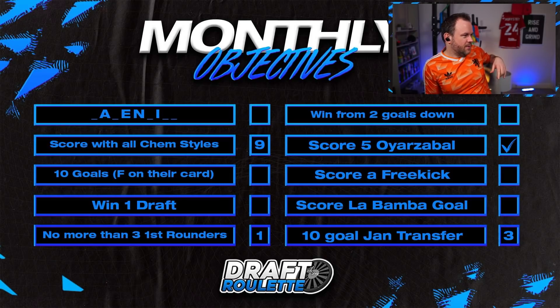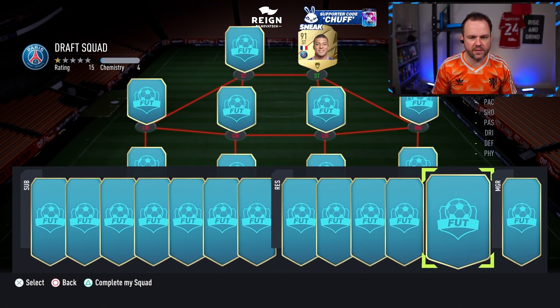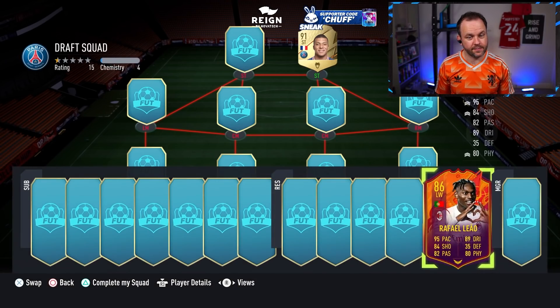Win from two goals down is going to be challenging. Free kick the La Bamba - which is a certain goal type - and we've got 10 goals in January transfers. I'm going to start the reserves - we're going to reverse it today, go complete reverse, because I don't get to pick any anyway. So, Rafael Leao - I think 95, nobody's got 95 or higher - it is Rafael Leao, lovely card.